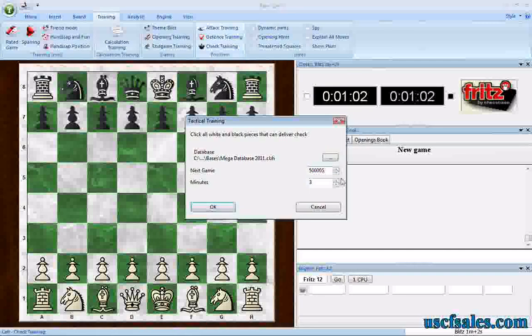You pick the first game number. I started two weeks ago with the half-millionth game in the database — game 500,000. Then pick the number of minutes you want your training session to last. This is not a race, this is not a graded test, you don't get a score at the end. You're just training to improve your skills. So just pick how long you want the session to last. I've picked three minutes.